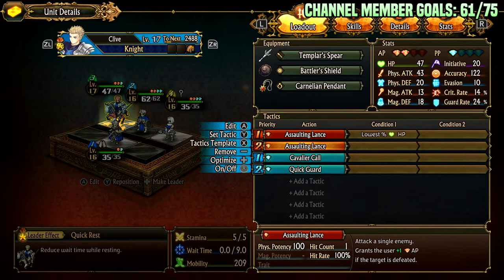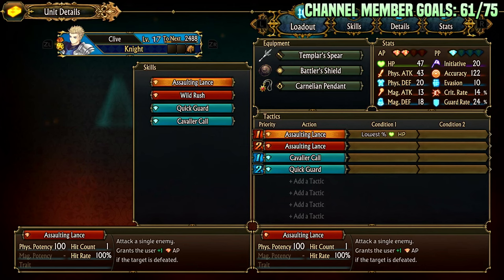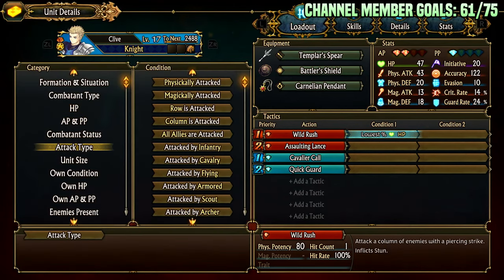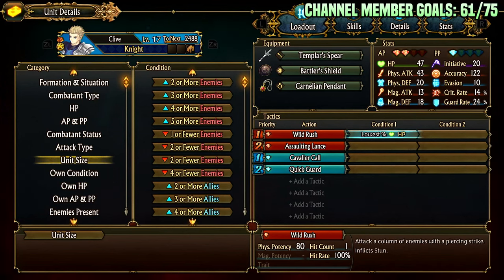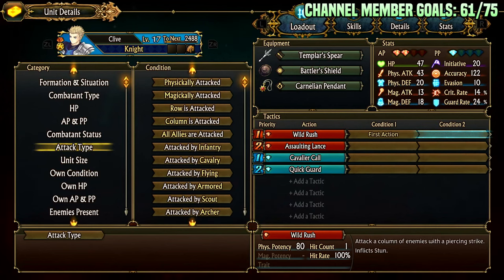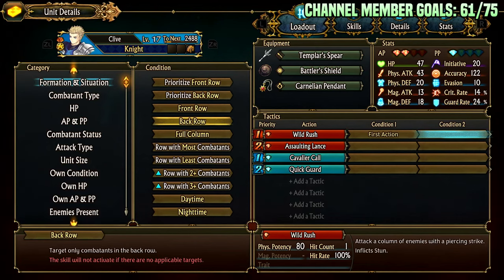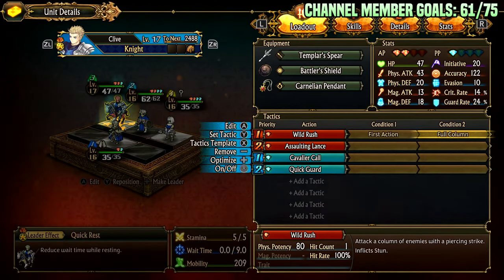For Wild Rush, I set it to first action and full column. You want to position him on the left, right, bottom, or top based on which column you want him to attack — he'll just attack whichever column is closest. That's typically what I do if there are troublesome backliners like shamans messing you up.